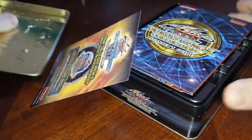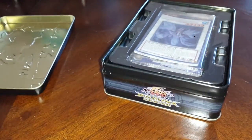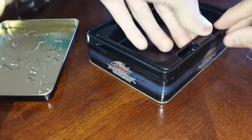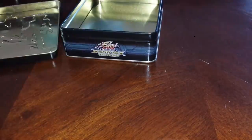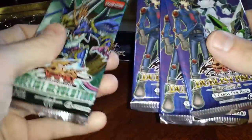So let's see what we got inside here. We skip the beginner's guide. Pull that out, you got a small little tin to put some cards in. Looks like we got 3 Duelist Packs and a Duelist Revolution Pack. And of course some promos here, let's see what's inside.